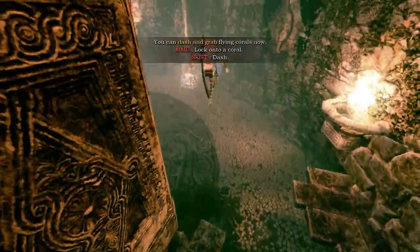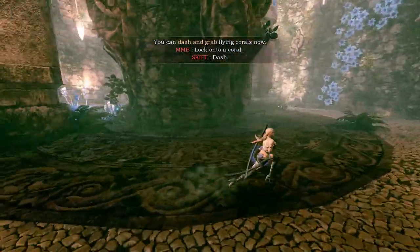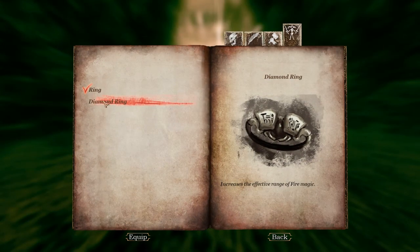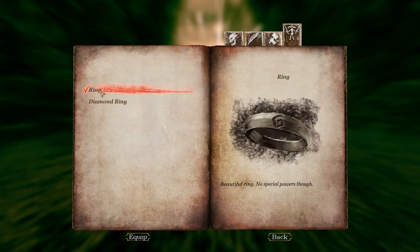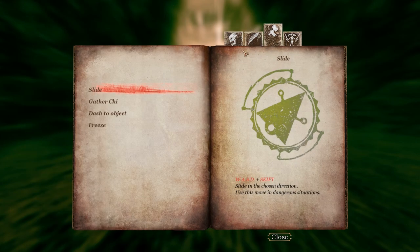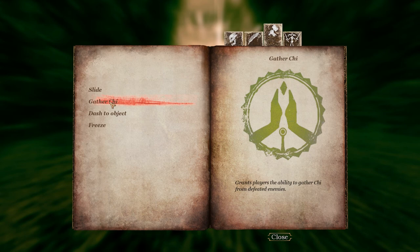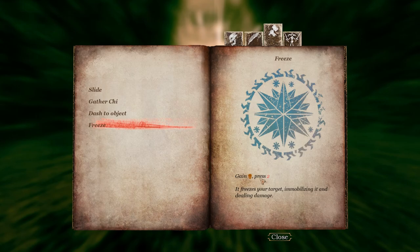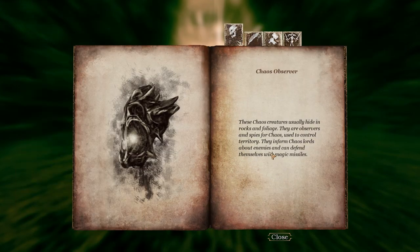Oh, a chest! Let's see if they have some gear for us. We got a ring — this increases the efficient range of your fire. We don't have any fire magic yet. Beautiful ring but no special powers. Let's use this one then because it has stats. I'll go back to the menu — we have slide, we have chi. There's the ability we got in the previous episode.